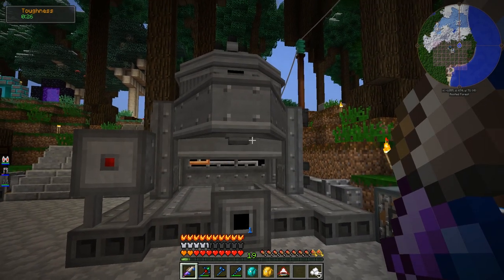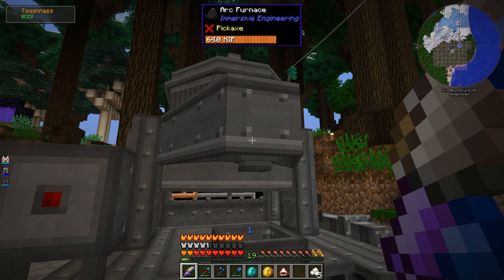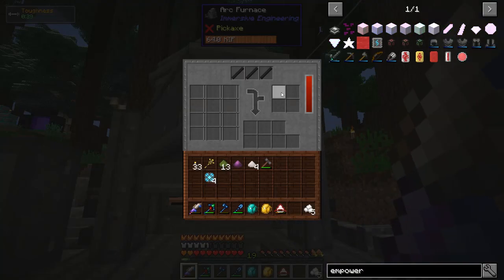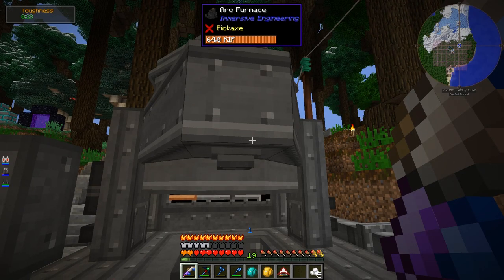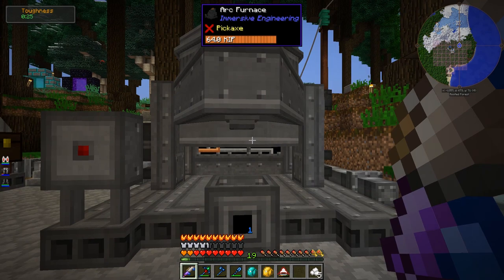I had all the ingredients, but the big problem is that this Arc Furnace is unbelievably power-hungry on a scale I did not think was even possible. It holds 64,000 RF. When I put in the ingot and the dust to make just one Osmeridium Ingot, the power basically went to zero instantly. It took every single ounce of my power system, and it was literally going to take at least an hour just to make one ingot.